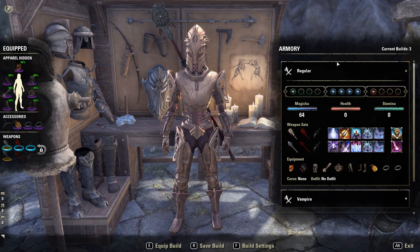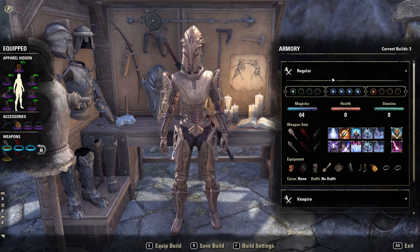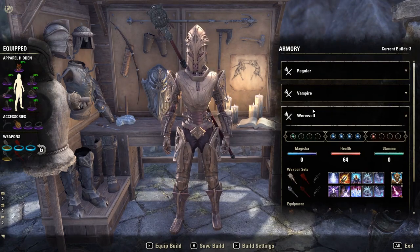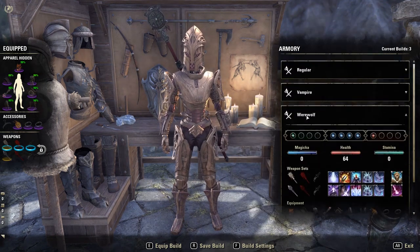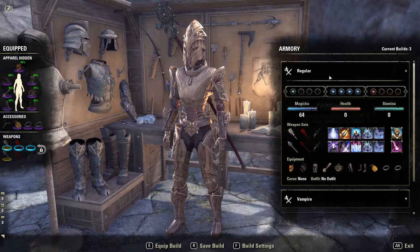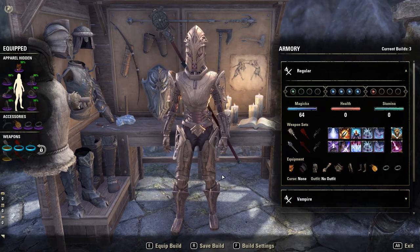Let's talk about the aspects that are better, because we already talked about what's worse — you can't swap gear in trials and so forth. What's better is you can completely skip doing the vampire and werewolf quests when you have to cure your vampirism or lycanthropy in order to become a vampire or werewolf. For example, currently I have vampirism. If I want to get rid of it, instead of going to the NPC that cleanses your vampirism, you can just hit equip build.